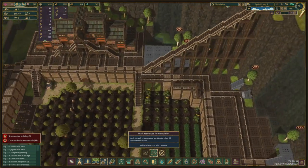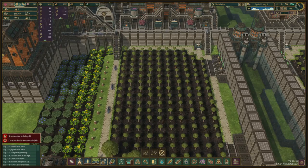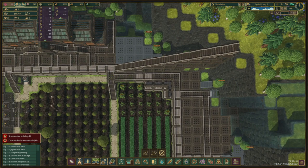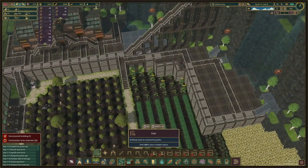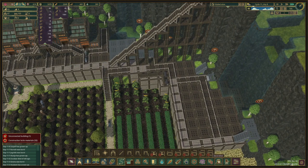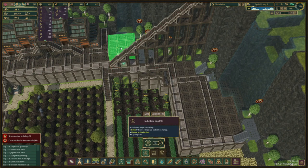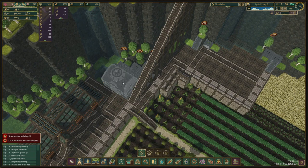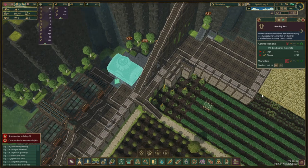We're going to have a path connection right there — well, it's going to be a little bit different over here because the path is going to be on the other side. Over there the path is on the small side, so it's going to be here and we're going to have the bench right here, lovely. As storage we have this little thing, and on top we have a hauling post.